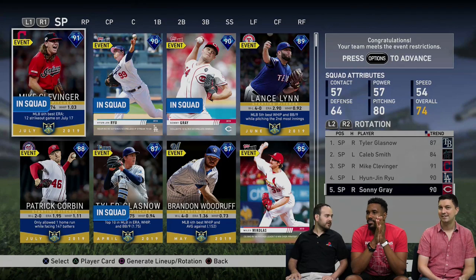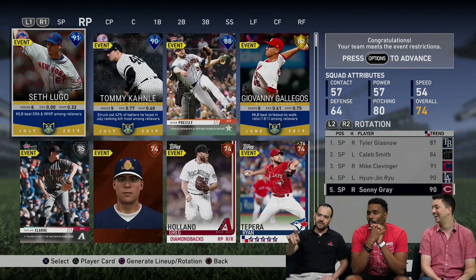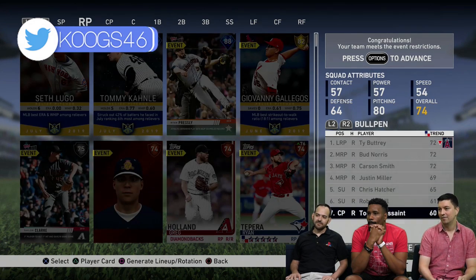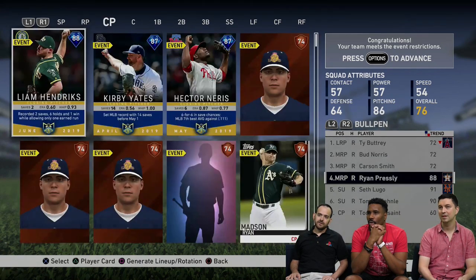Ken Griffey Jr. is finally going to be coming into the game, hopefully in the signature series version that we've been waiting for. It's about damn time. He's probably going to be a sixth inning program boss, but there's still the possibility he could be in there in some other capacity. Either way, Griffey is going to be a lot of fun — I cannot wait to use him on the squad.